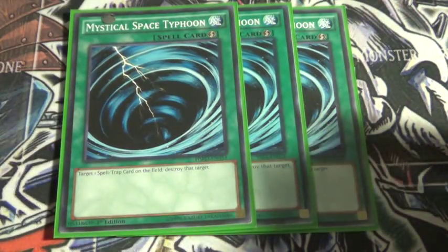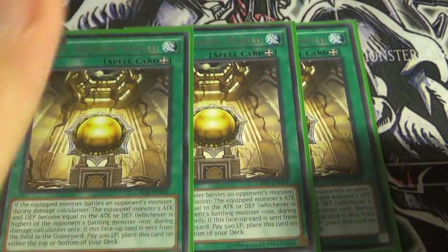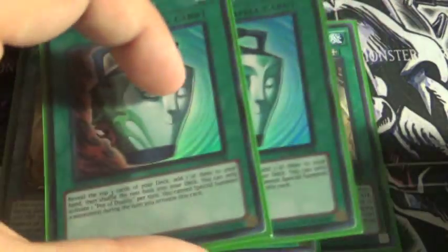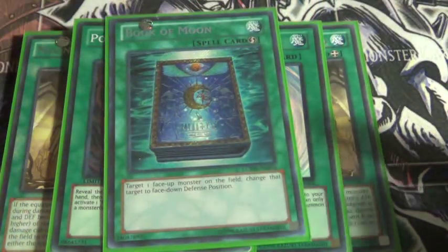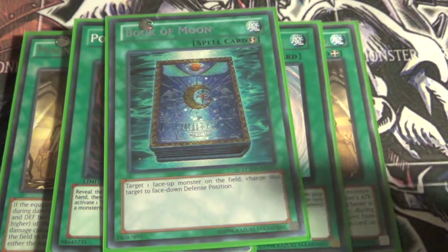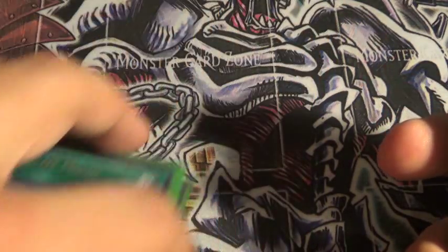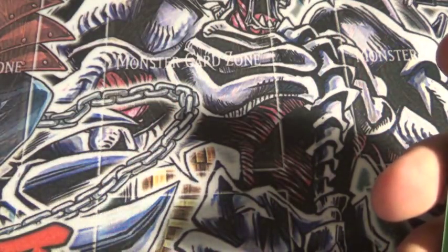For spells: MST. And then instead of 2 Moon Mirror Shield, I actually have 3 now, which really, really helps out a lot. 2 Duality and a Pokemon. As you guys can see, I took out the Dark Sanctuary, and I'll be throwing that in maybe Paleozoic — not quite sure, but most likely it'll help defend me.